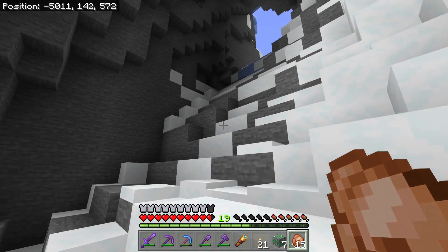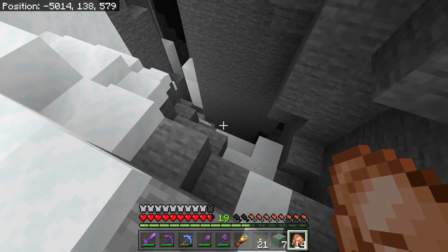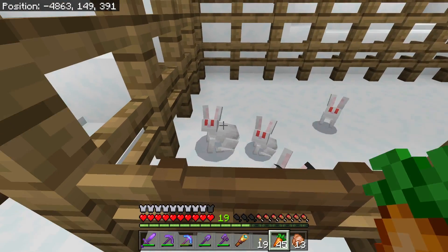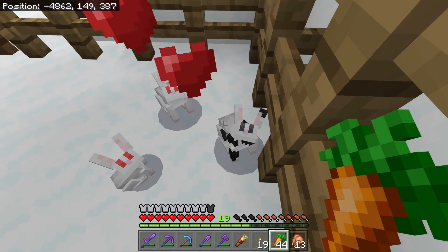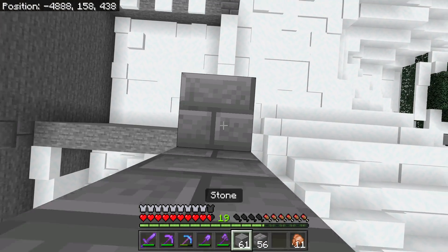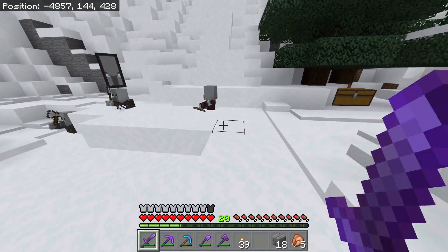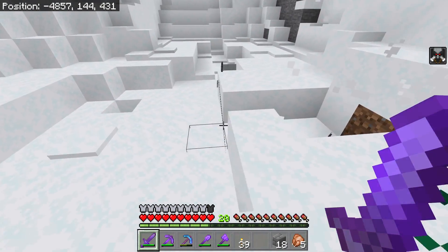You would not survive here if you did not have the right gear. The only food source here literally is rabbits and you're not going to be running through this snow to kill them. Here we are — I did make a little rabbit pen here. That's going to be my only source of food, so we'll see how this goes. Can you breed yet? Please stay in the pen, come here.